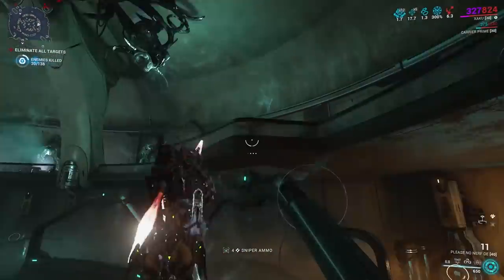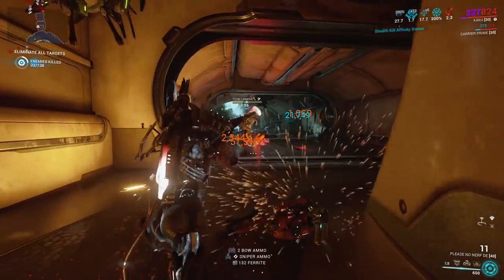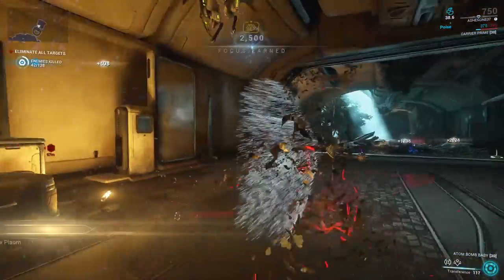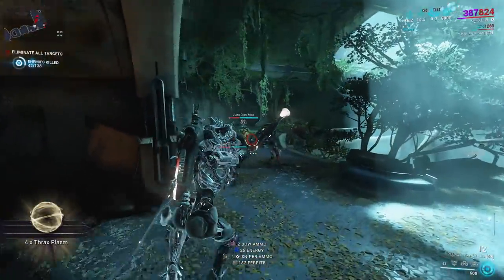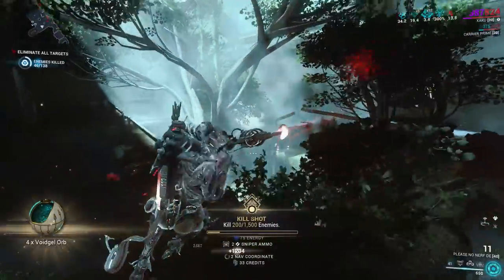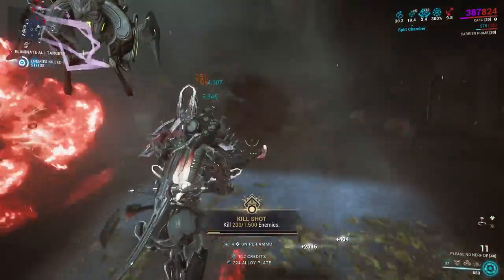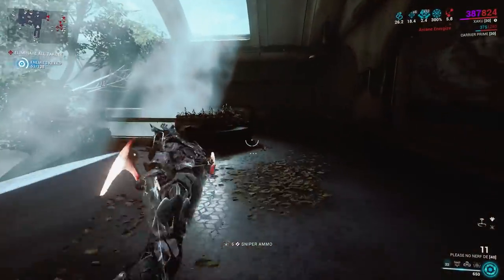Here is how it works: first, just finish exterminating all enemies in the mission — carpet bomb them with the Kuva Brahma — and once you are done, teleport back to the start of the mission by using the teleportation orb. After that, it's time to break crates with the Broken Warframe's fourth ability and find void plumes on the map. All those crates that are not broken by Xaku's fourth ability will be possible void plume loot.